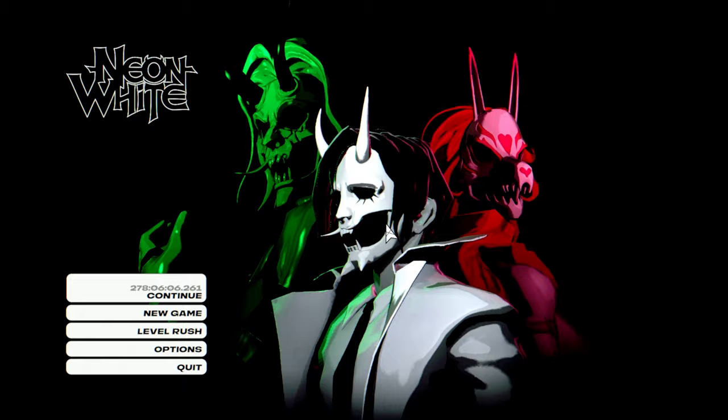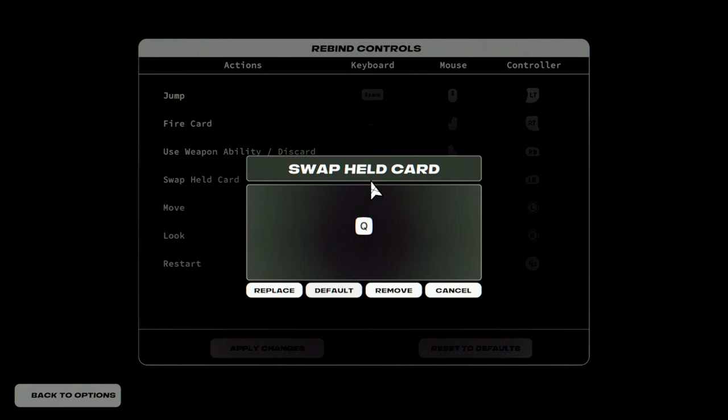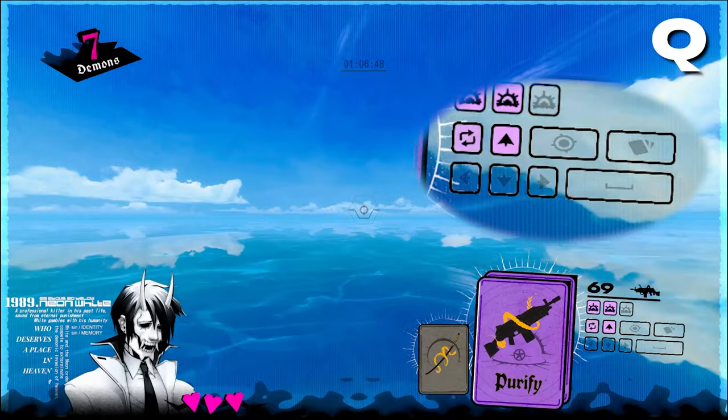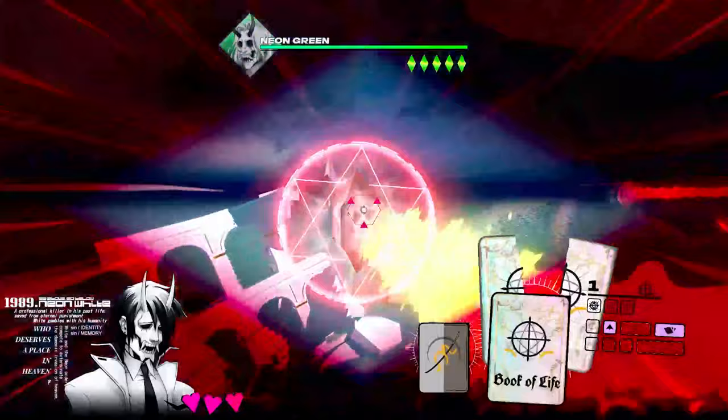Before practicing any actual movement, we need to first sort out controls and settings. The default binds already work very well for this game. The only recommendation I would make is changing swap card off of Q since you already use your ring finger to move left. Personally, I've changed it to shift so I can use my pinky, but you can do whatever feels best for you. For your sensitivity, I recommend something on the lower end since there's a lot of aiming in this game. However, there are a handful of large flicks and turnarounds so you might want to take that into consideration.